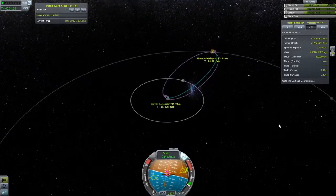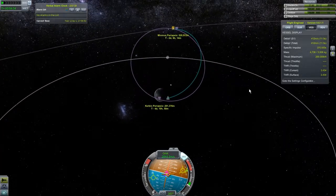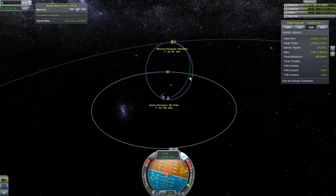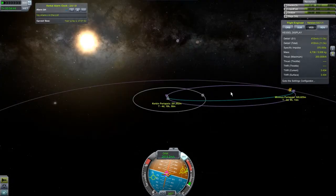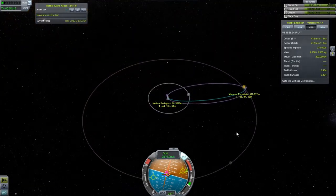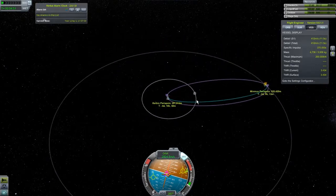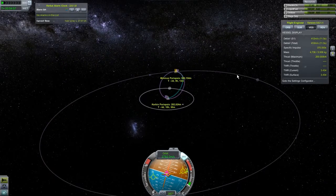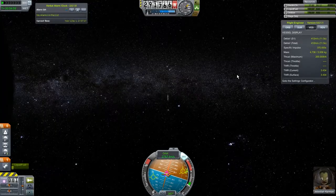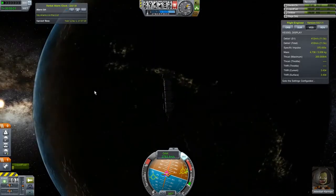I liked when I was learning watching how people fiddled with maneuver nodes and stuff. I'm not going to do that for every flight or every maneuver node — I just figured you might want to see that. I'm definitely not going to do it for maneuver nodes like the one where I was trying to plan the moon thing, because I'm learning and I don't want people to watch me make maneuver nodes. Watching me crash into the moon is fine, but I don't want you sitting there for 10 minutes while I fiddle with them — that's not what this game's about.